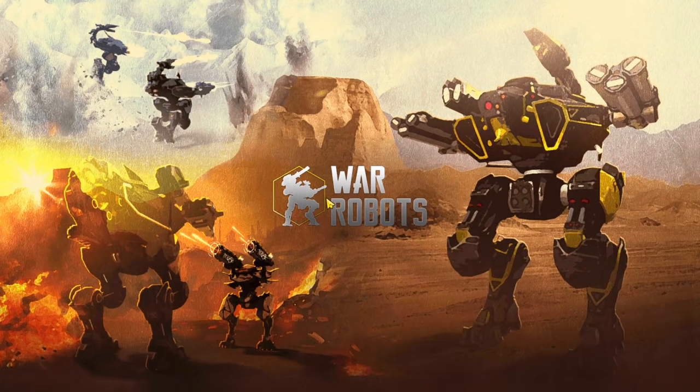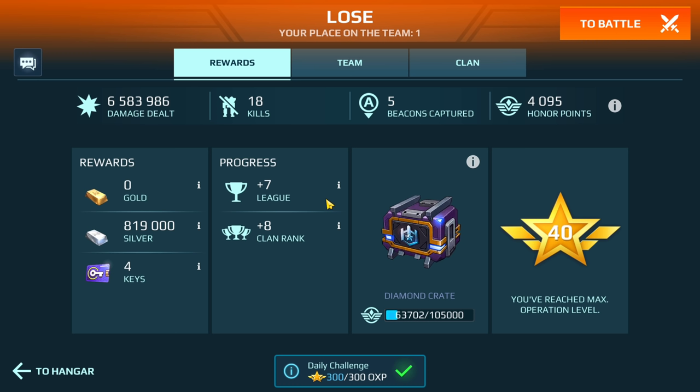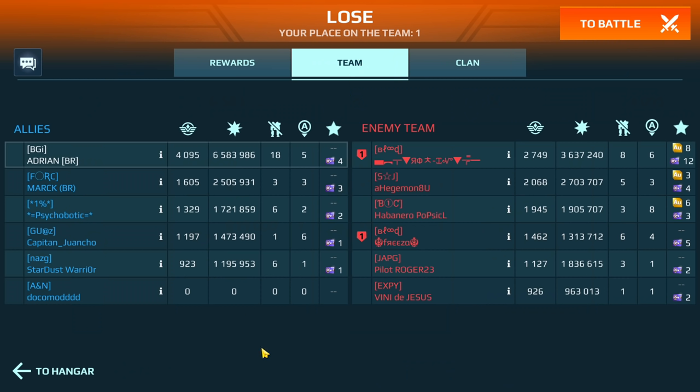How many guys did I kill? I just kept killing them one after another and we were down two players. Look at my score: 6.5 million, 18 kills, five beacons, and we were down a player. I kept killing them and they kept spawning in — when is the last guy going to show up? So that was five versus six. Very well played to my team — for us to survive that long, it's because we went for beacons and held it down.